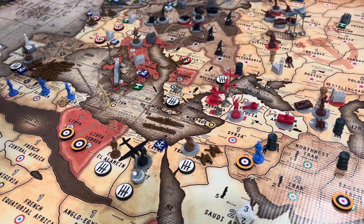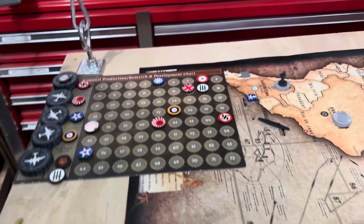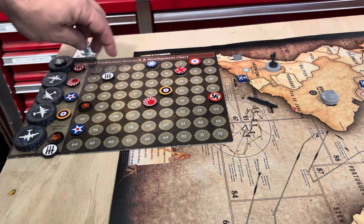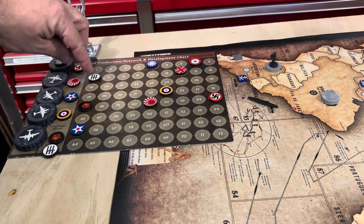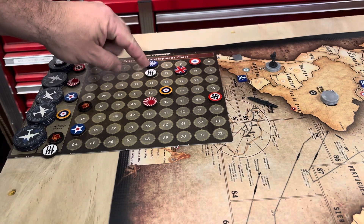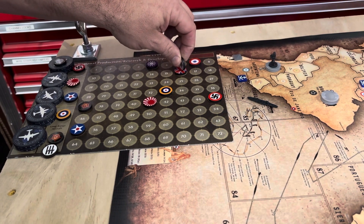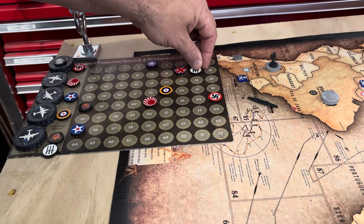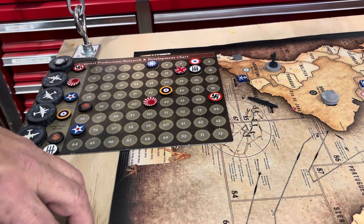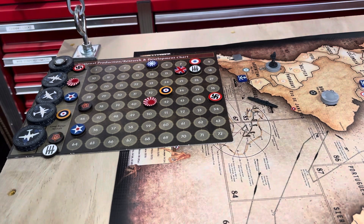Italy's income: Italy starts with 11. I'm down one in Libya, but I'm up two in Egypt, one in Trans Jordan, one in Anglo-Egypt Sudan. I'm also up one-two for Greece and one for Bulgaria. That comes to 17.